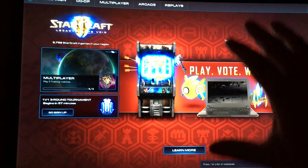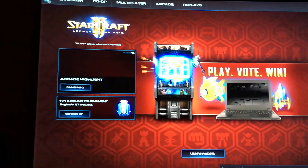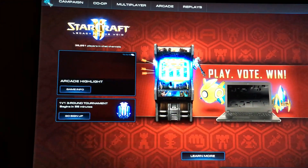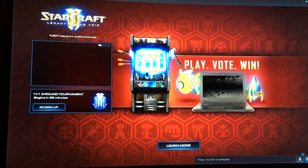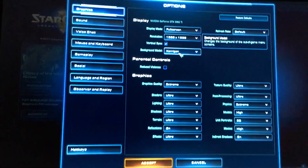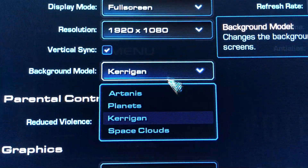When you click the top left corner, it shows the StarCraft II logo. When you click it, this is usually where you would see your background model. And your background model — I will show you — you have a background model and you have a choice.